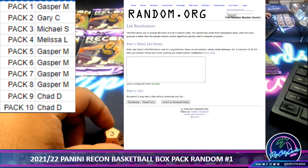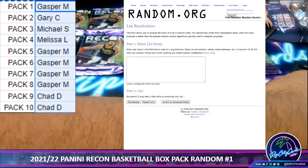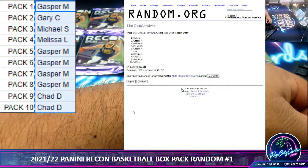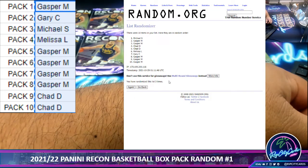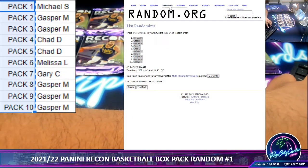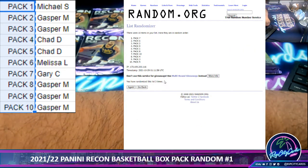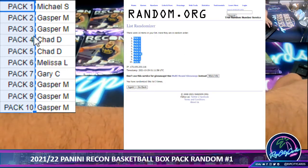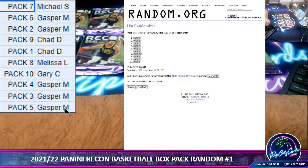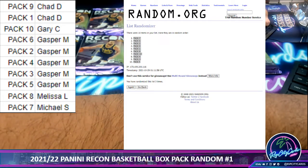We are going to go 3 times in the randomizer — start with the names, then the pack numbers, then we match them up. Good luck everyone. 1, 2, and the money shot. 3. And now the packs. 2 and 3. So we copy and paste, move that over, and sort by names 3 times. And there we have it.